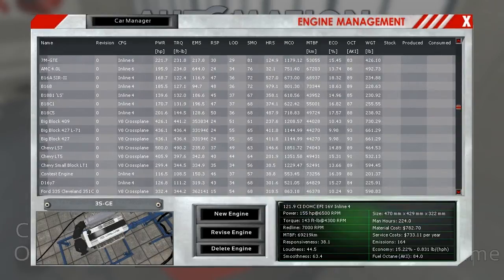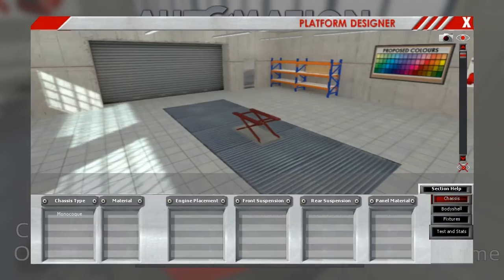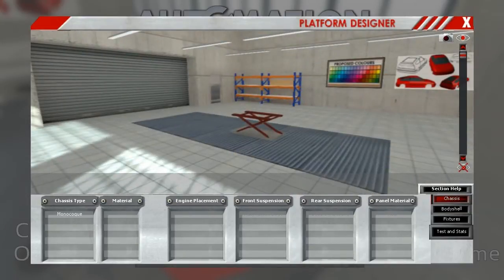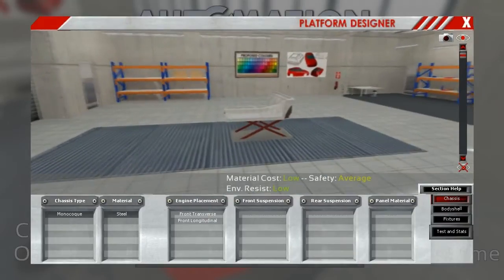Currently we're working on some American muscle car motors, but that is not what we're here for today. Today we are going to start a new platform — new model gives us nothing, so let's start a new platform. Alrighty, so we are in the car design studio and we can just choose the basic stuff here for the monocoque and the material.